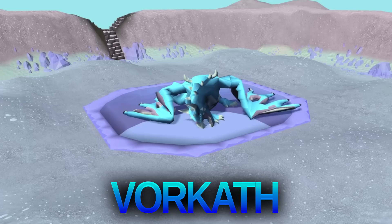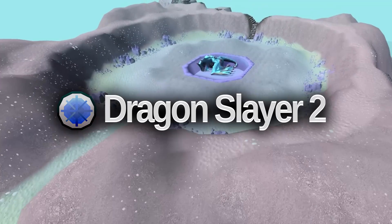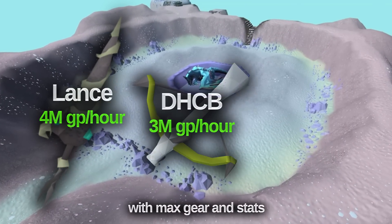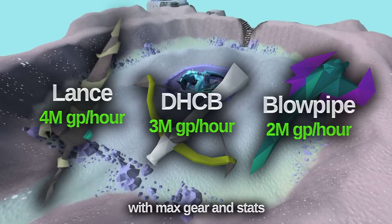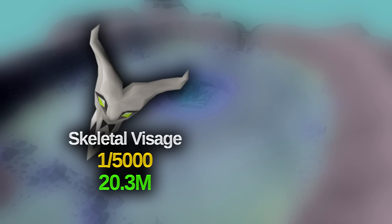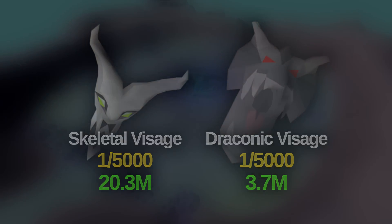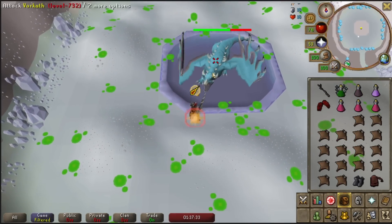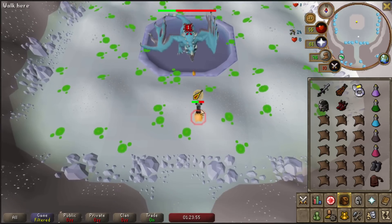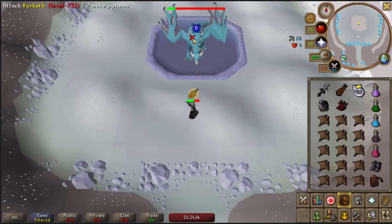Vorkath is another solo-only boss that deserves a place in this video. After Dragon Slayer 2 and with a decent range level, Vorkath can net you up to 4 mil an hour with melee and slightly less with range depending on your weapon. Alongside a broad range of consistent valuable drops, Vorkath has a few very valuable drops — the Skeletal Visage is worth over 20 mil right now, the Draconic Visage is 3.7 mil, and the Dragon Hunter Lance is also obtainable. The Dragon Hunter Lance is the best weapon to use here, although the Dragon Hunter Crossbow can be the better option depending on your gear.